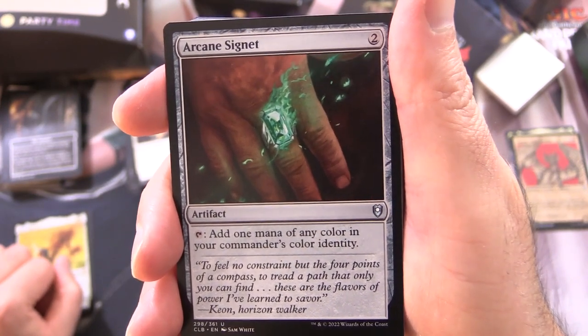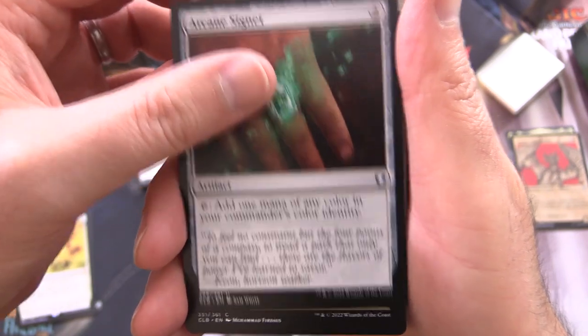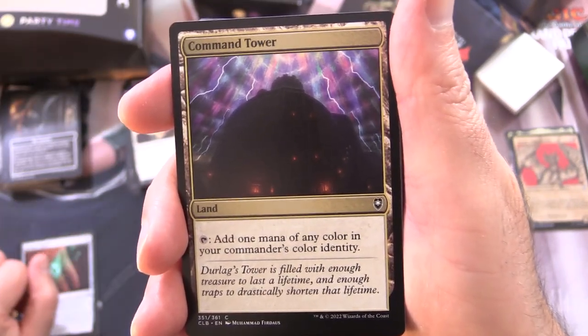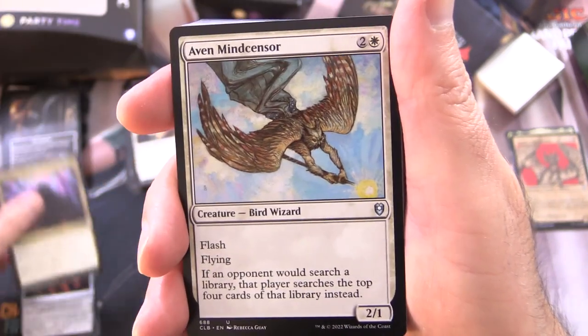Arcane Signet — you'll see this in a lot of Commander decks. It's an artifact for 2 — tap to add 1 mana of any color in your commander's color identity. Command Tower is a land — tap to add 1 mana of any color in your commander's color identity. That's another common one.